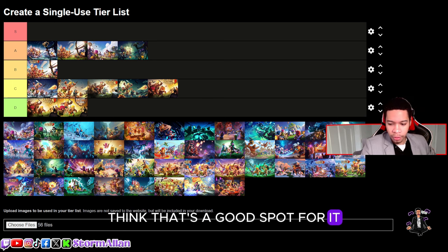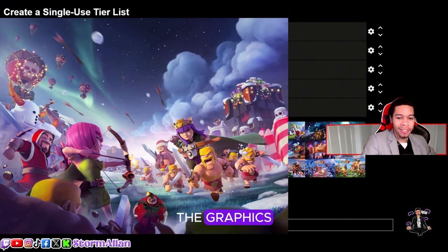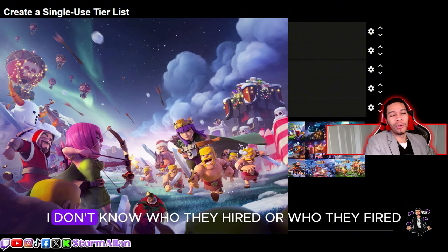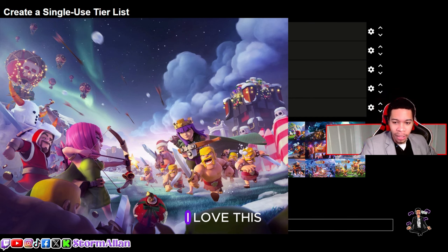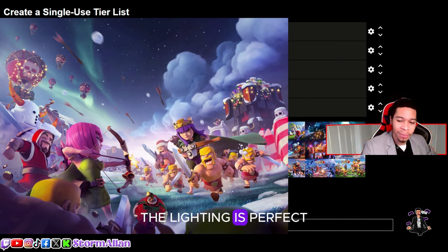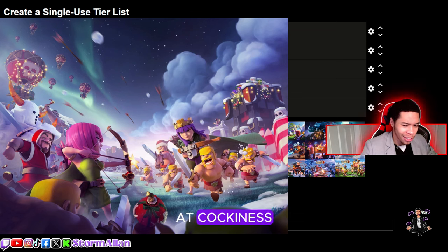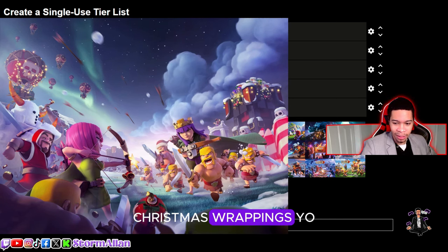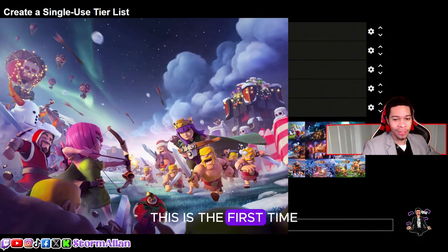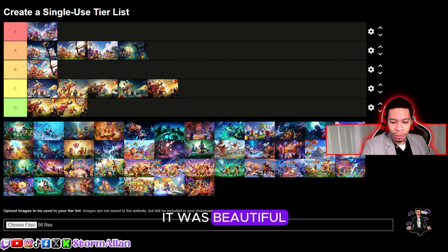Now we got the Christmas version, and this is where the loading screen graphics stepped up. You can see the detail — I love this loading screen. The northern lights, the lighting is perfect for the night. The wizard got his personality and cockiness here in the Santa version. The wall breaker has a bomb wrapped in Christmas wrapping — that is cool. I think guys, this is the first time ever I'm going to rank it S-tier. Beautiful, I love the lighting, I love everything about it.